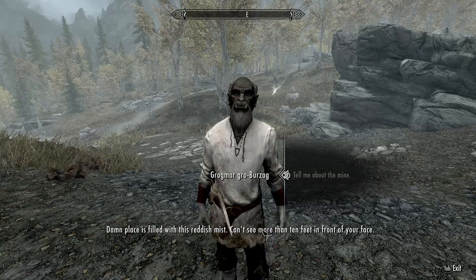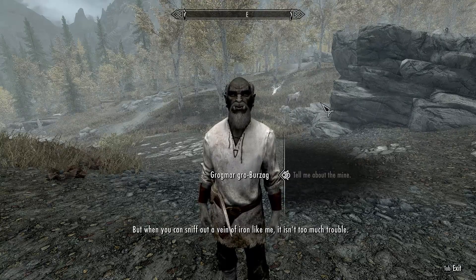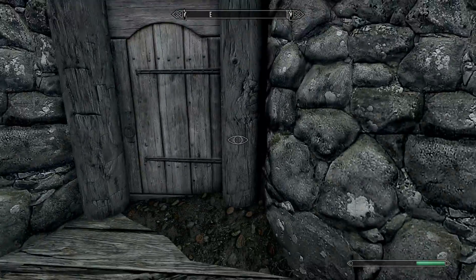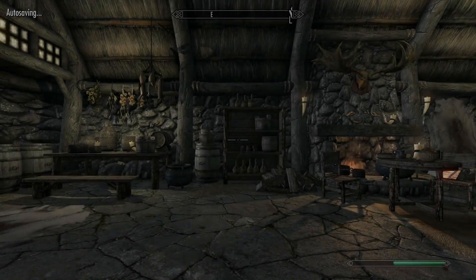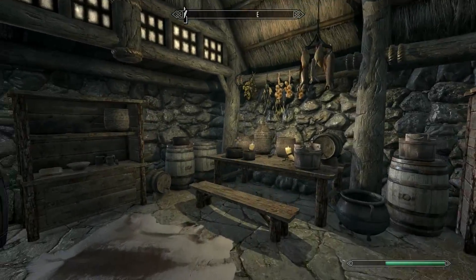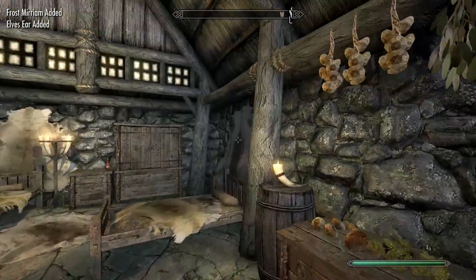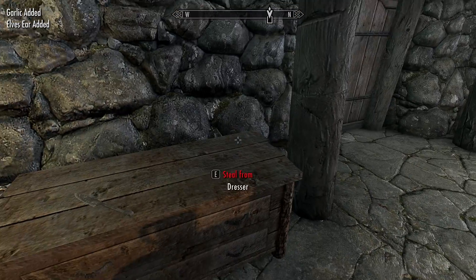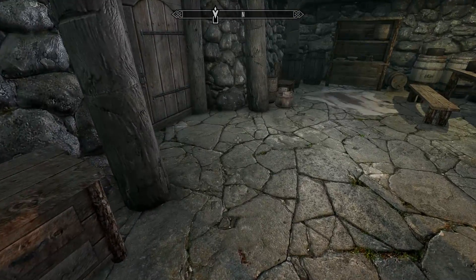One of the miners tells me the mine is filled with a reddish mist — can't see more than 10 feet in front of your face, but when you can sniff out a vein of iron it's not too much trouble. We break into another house that has a ton of Garlic, Cilantro, Bay Leaves, and Eggs. I grab what I need and move on.